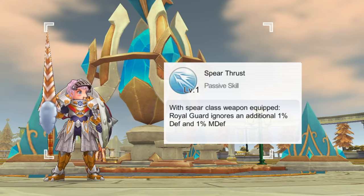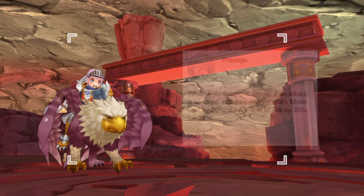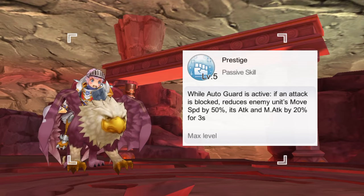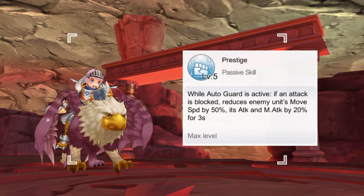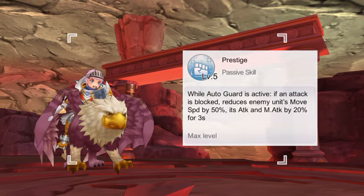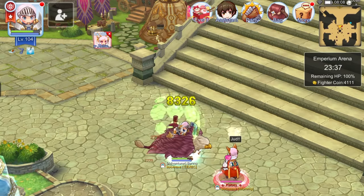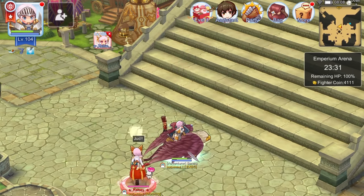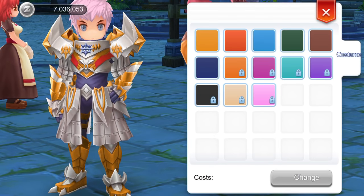Spear Thrust is a passive skill that ignores a percentage of physical defense and magic defense when a spear is equipped. At skill level 10, both ignore physical defense and ignore magic defense are at 10%. Finally, Prestige is a passive skill where, if the Royal Guard successfully blocks an enemy's attack using Auto Guard, the enemy's movement speed is reduced by 50% and their physical and magical attack is reduced by 20% for three seconds at skill level 5. We can see that upon triggering the passive via Auto Guard, the damage is reduced and the enemy's movement speed is reduced as well — a great passive for tank survivability.